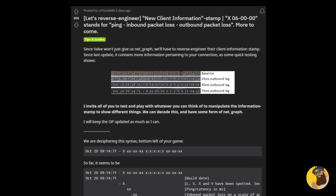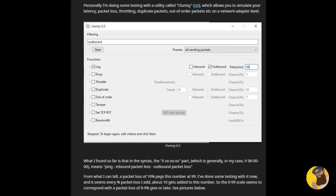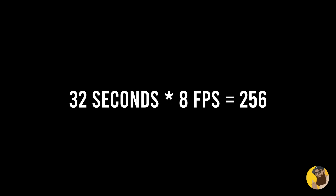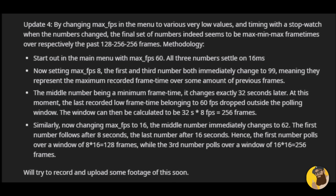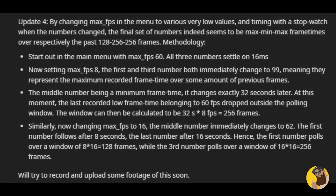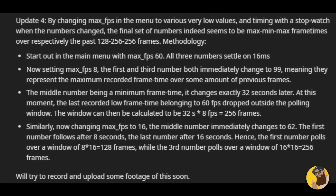The last two numbers show the lowest and highest client frame time in milliseconds for the last 256 frames. You might wonder, why 256? Well, VisnaB88 came to this conclusion by changing the max FPS setting and timing how long it took for the metrics to update. For example, with 256 frames, when they set FPS to 8, the minimum client frame time updated exactly after 32 seconds — do the math, 32 times 8 is 256. So 256 is likely the window over which the game is checking your client's frame time, and 128 is the server's. It's not so important for us to know this, but it's still very interesting.